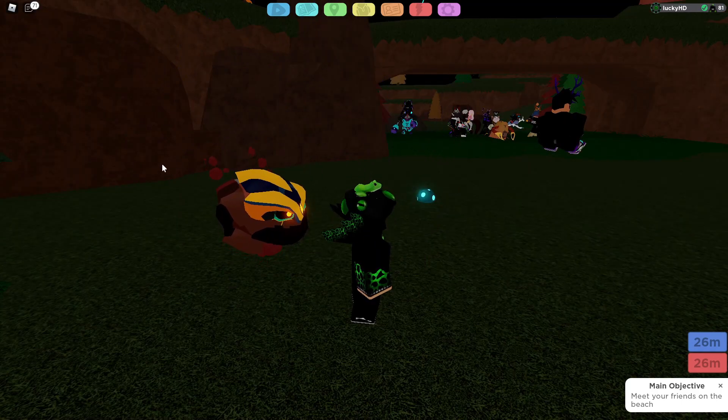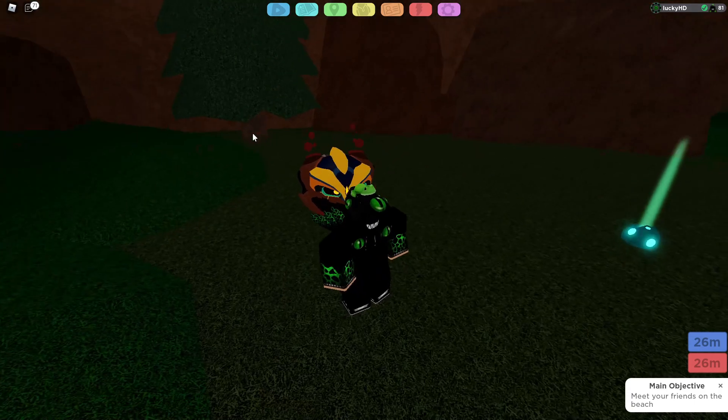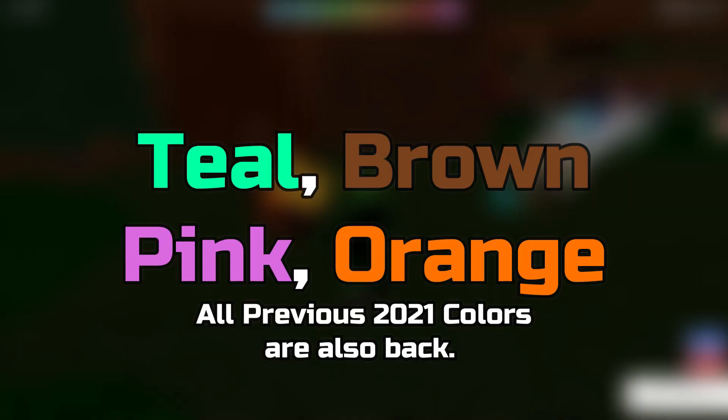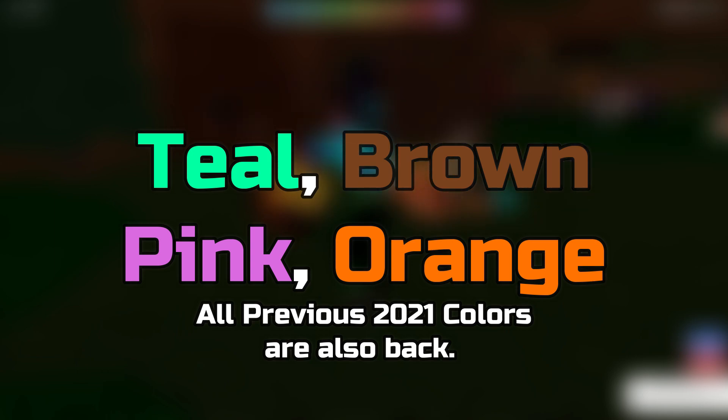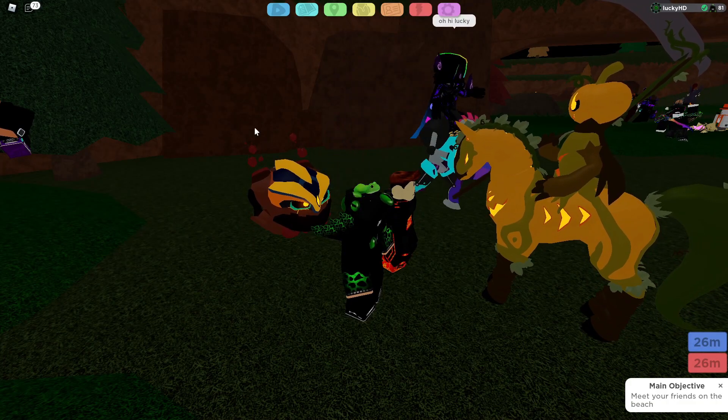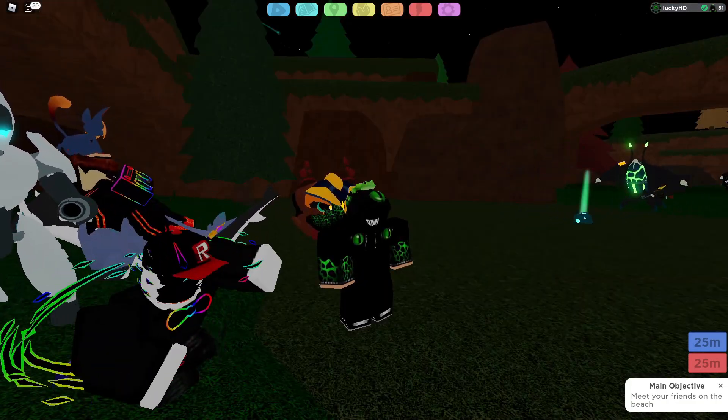Now let's get into the new part of this update — the new colors. The new colors inside of the game that are confirmed and that we know are Cyan/Teal, Brown, Pink, and Orange. These are the new forms of Cosmere that you're going to be able to see inside of the game. All of these are going to correspond with their own weather and their own Meteor Shower. So whenever you see a Pink Meteor Shower, Orange, Brown, or Teal/Cyan, you'll be able to know which one you're going to find.